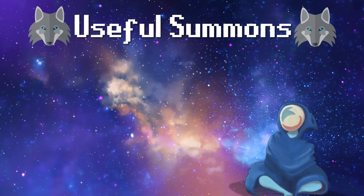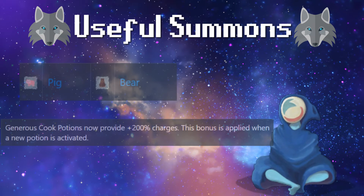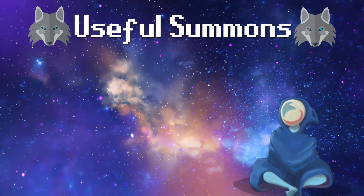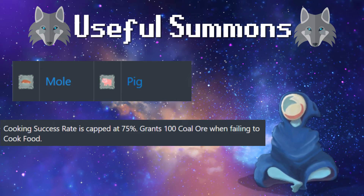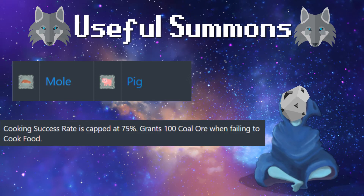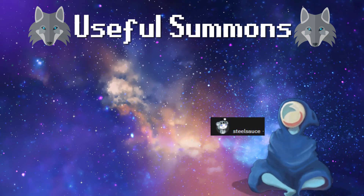What are some useful synergies in cooking summons? We have ant and pig, which is a 15% chance to receive plus one food in cooking — cannot be doubled. And then pig and bear, where generous cook potions now provide 200% charges, which is pretty nice. But the one I really want to go over is mole and pig: cooking success rate is capped at 75%, meaning you have a 25% chance to burn your food. The upside? Every time you burn or fail to cook food, you get 100 coal. This is the fastest way to get coal in the game, and shout out to my friend on Reddit for giving me this information.